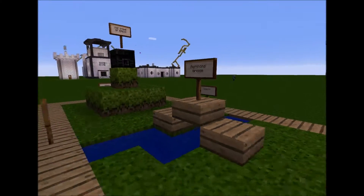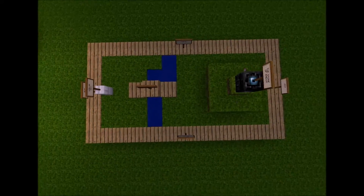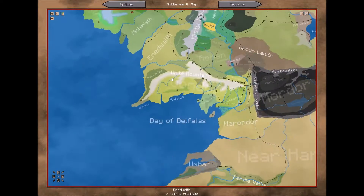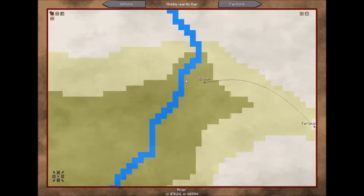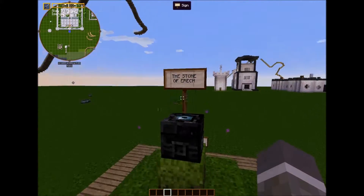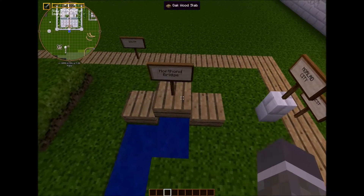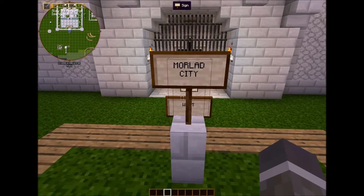The first thing I want to show is this — just a little concept map. This is north and here is the map. If I open up the map using J, I can go here. Here's the Blackrootvale, here is Eric, here's a river, and here is what it looks like. This will be the hill for Eric and this will be the Stone of Eric right on top. Then I'm going to build a wooden bridge across Morthon, and here will be Morlad city.